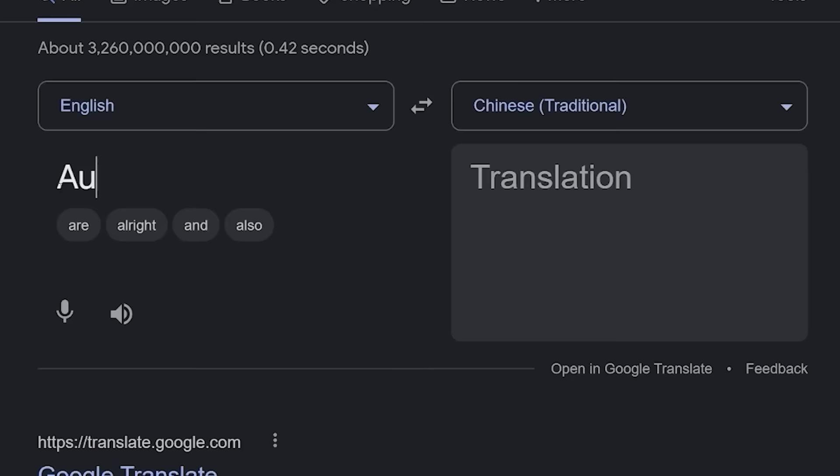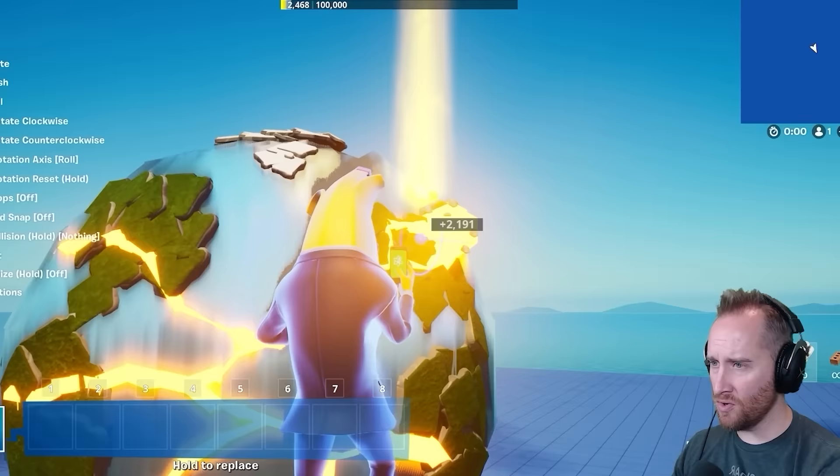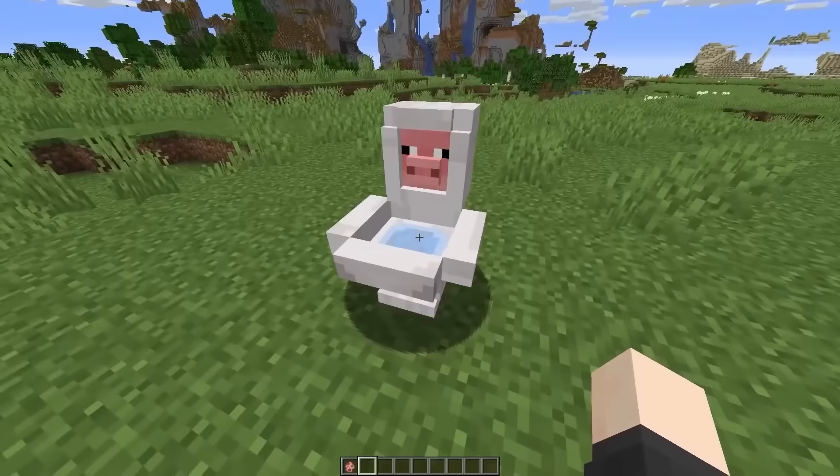I thought it'd be fun to Google Translate Fortnite skins into other languages, then translate it back into English. I'm using a program that does this for me 100 times, and then we'll see what crazy words come out of it, and then build it in Fortnite. I got this idea from some amazing Minecraft YouTubers, and now I'm doing it in the game I love.